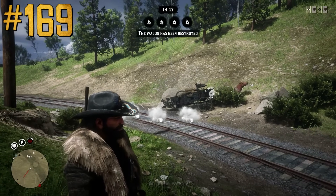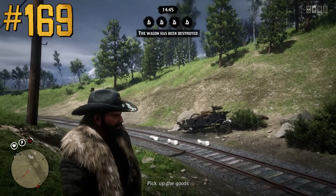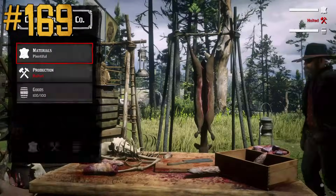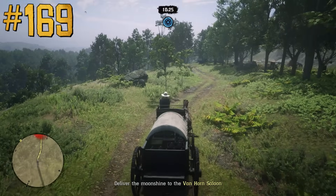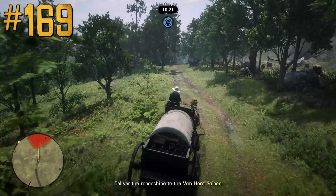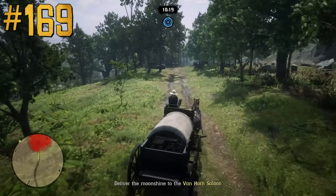If during a Trader Delivery the Trader Wagon gets destroyed, players can simply switch lobby and the goods will not be lost — they will be able to make another delivery. But if during a Moonshiner Delivery the Moonshiner Wagon is broken or destroyed, switching lobby will not help.